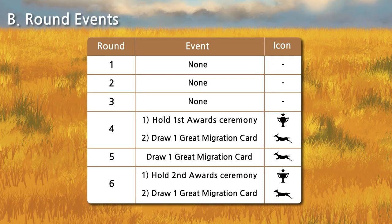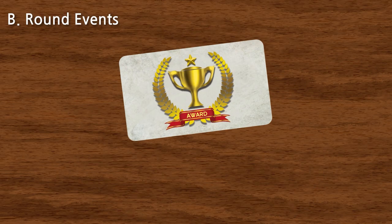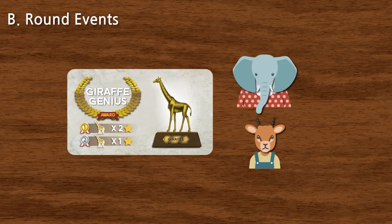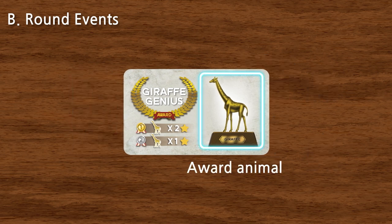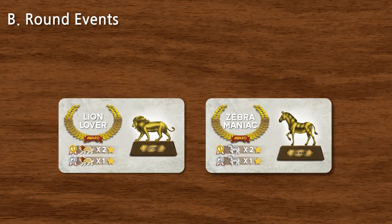The round events are as follows. Before rounds four and six begin, an award ceremony is held with their corresponding award tiles. Award ceremonies are contests where players are ranked based on the number of the specific award animal they have in their video gallery. The award animal is randomly chosen by the award tile picked during game setup.